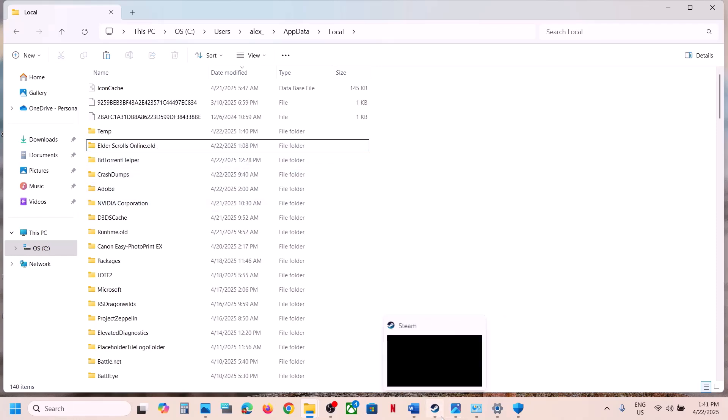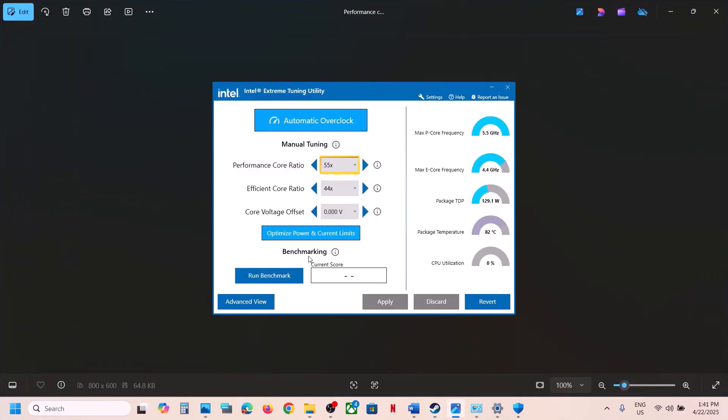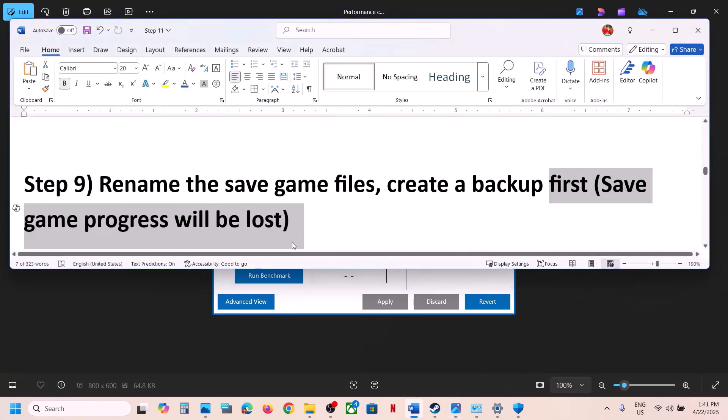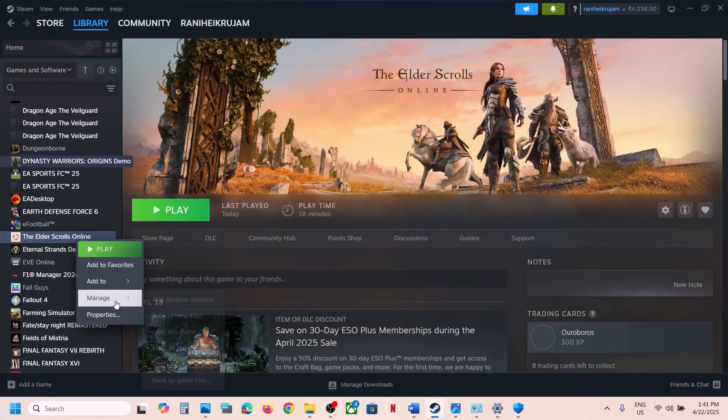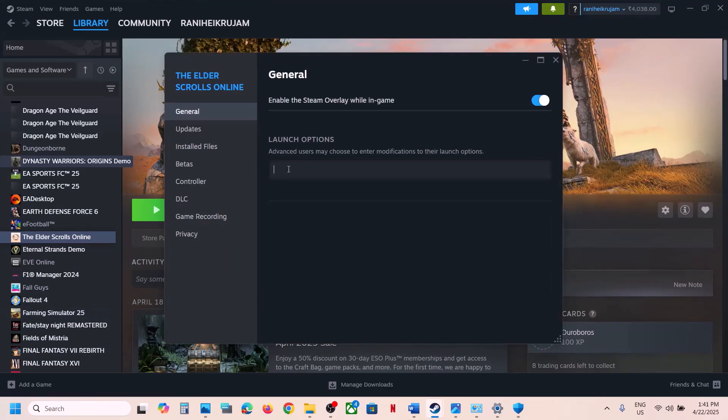The next step is to try DX11 or DX12 in launch options. Right-click the game, select Properties, and in the Launch Options type -dx11, then launch and check. If that doesn't work, type -dx12 and check. If still not working, remove the launch option and follow the next step.